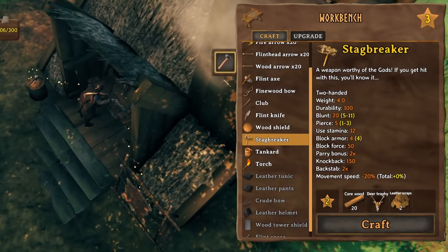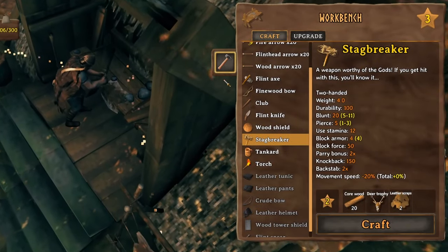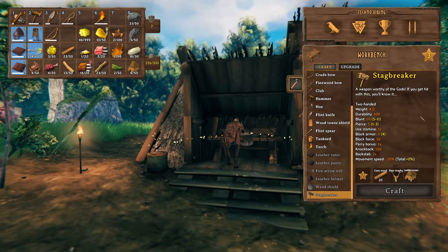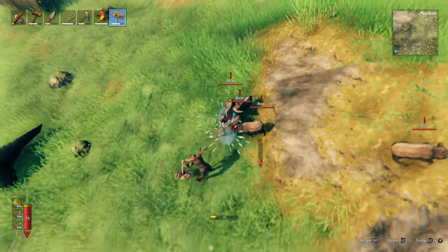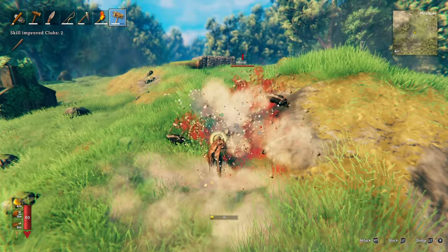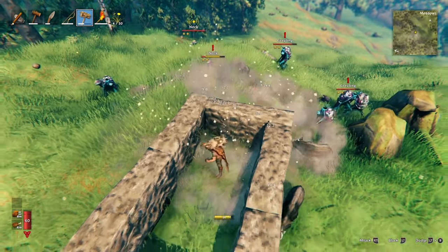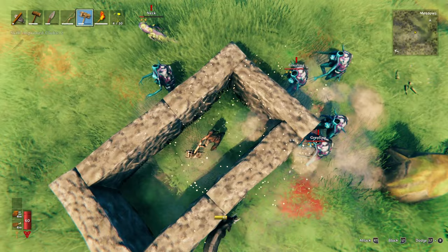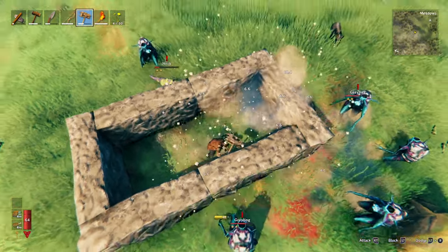With that remaining core wood, craft the stag breaker — the most powerful early game weapon by far, with great utility. Note you'll need a level 2 workbench to craft it. As you may know, hammers are OP in Valheim because they do AOE damage, which is good for taking out crowds of enemies. But the AOE can also damage anything in that area, even through walls and floors, allowing you to damage enemies and structures through walls.